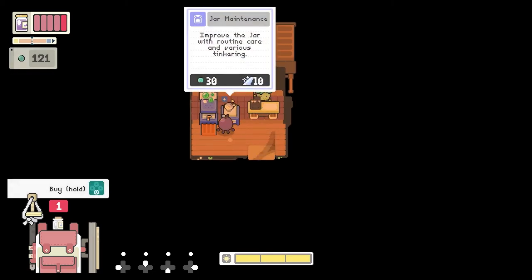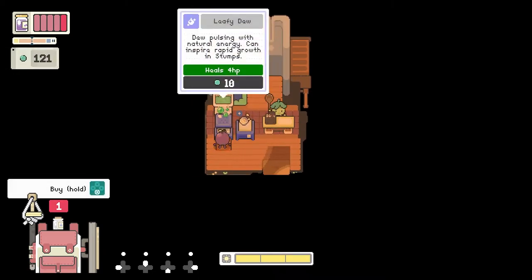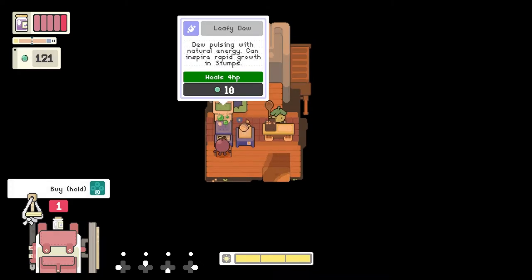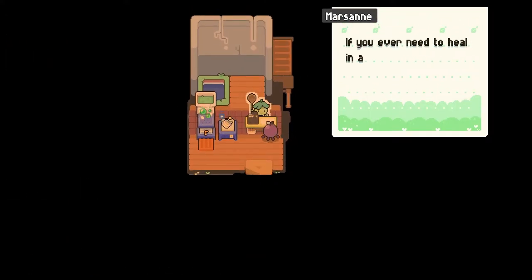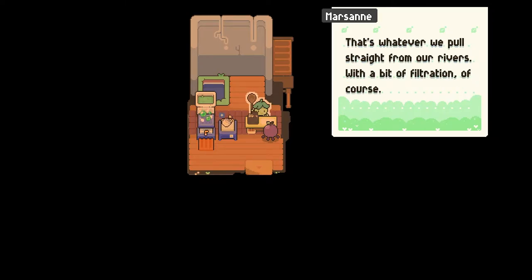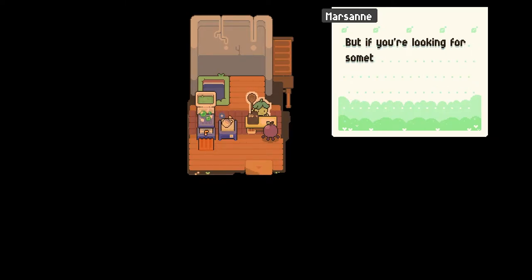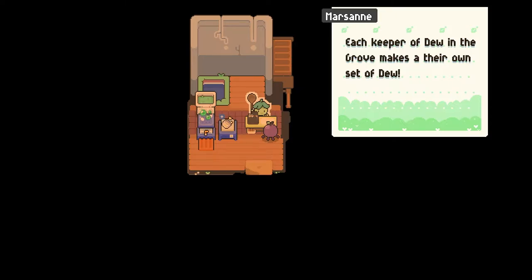Whoa - what is this? Jar maintenance - improve the jar with routine care and tinkering. Dew pulsing with natural energy can inspire rapid growth in stumps. If you ever need to heal in a pinch or water a dry garden plot, the hamlet's wells will dispense a tap tube - that's whatever we pull straight from our rivers with a bit of filtration. I think I read this before - yeah, it's all seeming to come together now.